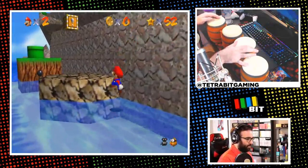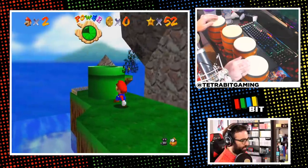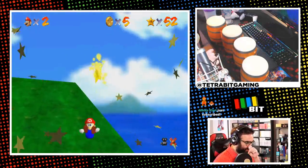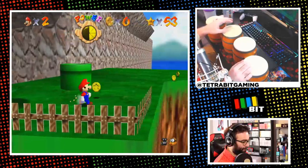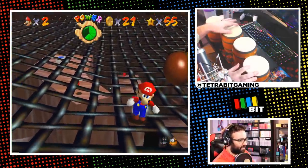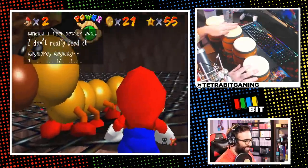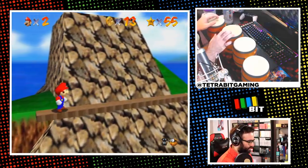Tiny-Huge Island was next, and at this point I felt like I'd pretty much mastered the movement with the bongos. I easily grabbed the star on top of the huge island, eradicated the piranha infestation, touched all the secret spots, and finally bopped Wiggler for a total of four more stars. Climbing up the tiny version of the mountain was pretty frustrating, but other than that, we were chillin'.